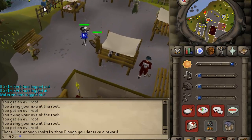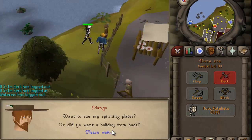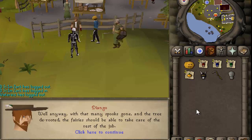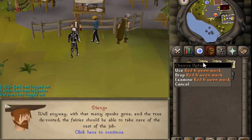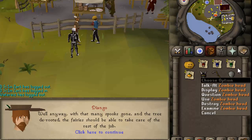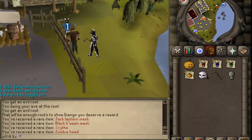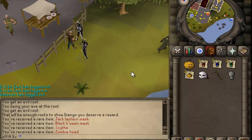Alright, here's Diango. Halloween event. After you're done with that, he gives you a lot of the stuff. So you get two mask sets, two pumpkins, a Halloween mask, scythe, and a zombie head — so all the Halloween items. This mask is definitely pretty darn cool. I think that's just about it. There might be more, so I'll just do an ending if there isn't.